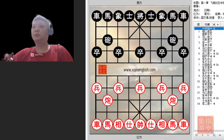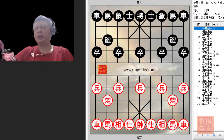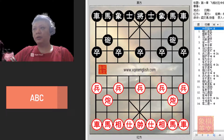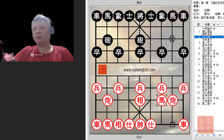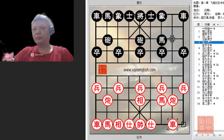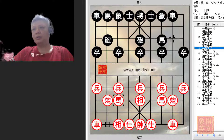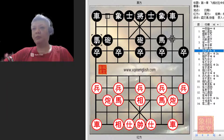Hi guys and welcome to this week's video tutorial. This will be the second board introducing the central cannon — the left elephant opening versus the left central cannon counter. They will be adopting the greenhouse defense. Let us begin. The elephant opening: left central cannon, protecting the central pawn, developing the chariots. Red adopts the screen horse defense formation, and this will be the topic position of discussion.